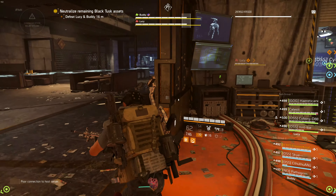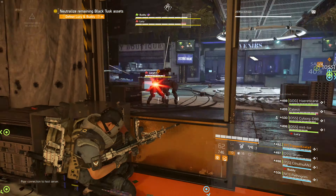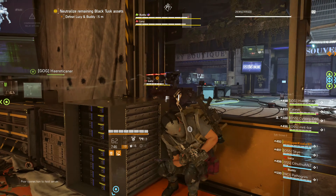You can also kite these dogs into different rooms as they follow players, which can be seen with the help of the red eye indicator. My suggestion is to keep Lucy around the left and Buddy around the right area so that they are both in cover and you are shooting at them at the same time.